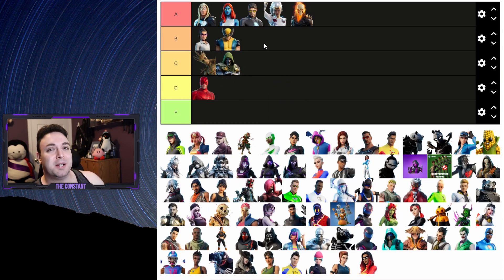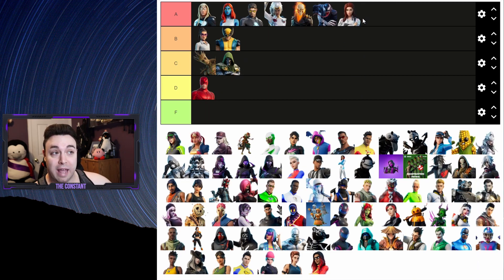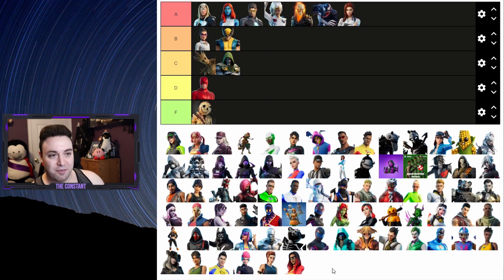Moving on, we're gonna go to Venom - undoubtedly Venom is an A, there is no other place to put Venom. Black Widow I actually love as well, and I think A. We're blowing through a lot of the A's right now, so for that reason I'm gonna put an F on the board. If you guys guessed Mincemeat, you are correct. I definitely think Mincemeat is the worst skin that came out this season - he has flies flying around him, for goodness sake.